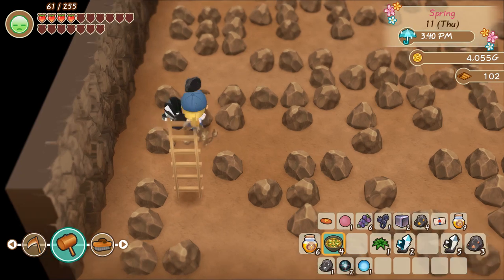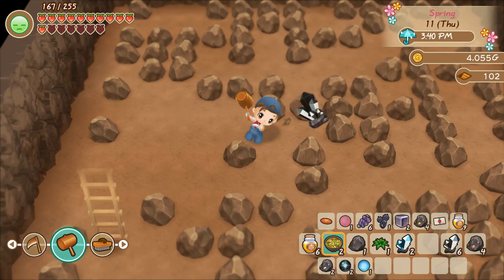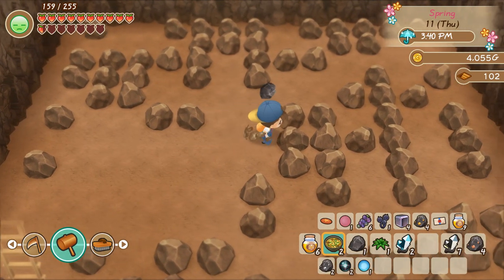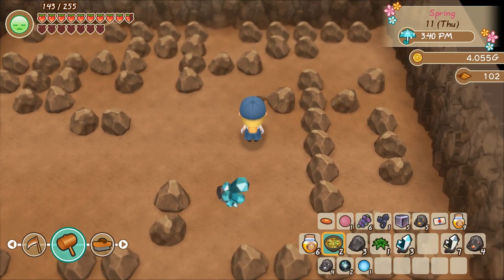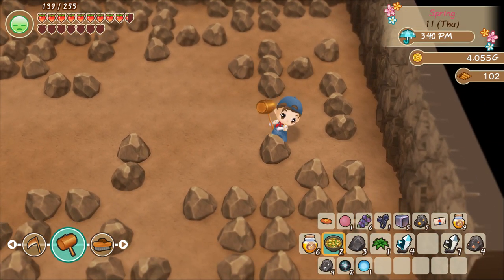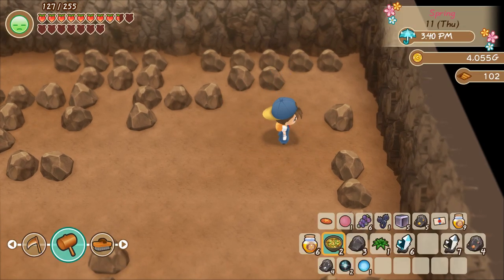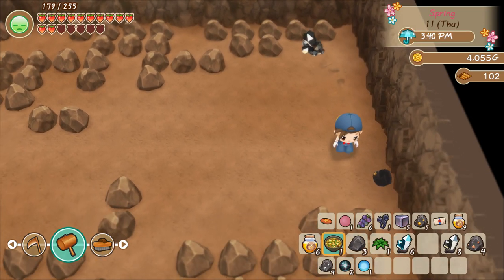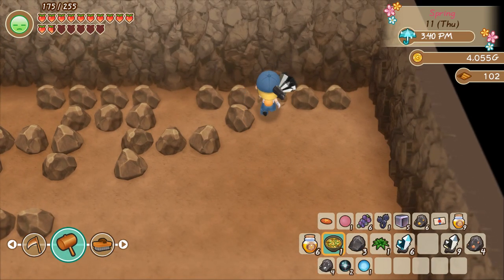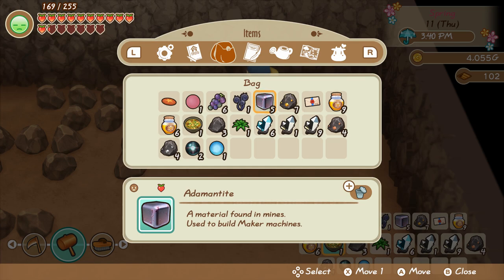Let's just keep following the path of rocks. I'm going to keep going until I either fall down another pitfall or run out of curry. We're getting plenty of ore, which I'm probably just going to sell at this point. We're done upgrading our tools — I guess we still need to make the yarn maker, but other than that there's not really a need for ore anymore. Oricalcum is used to make jewelry, isn't it? And adamantite is used for makers.